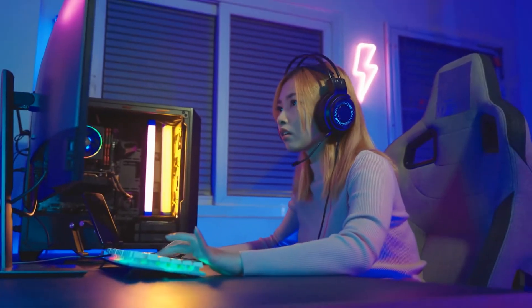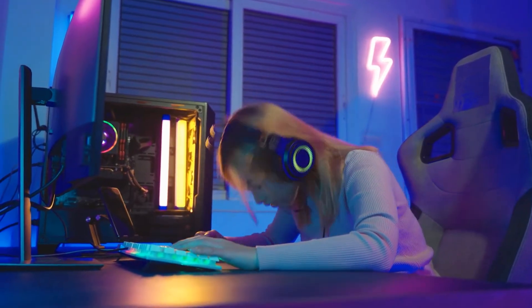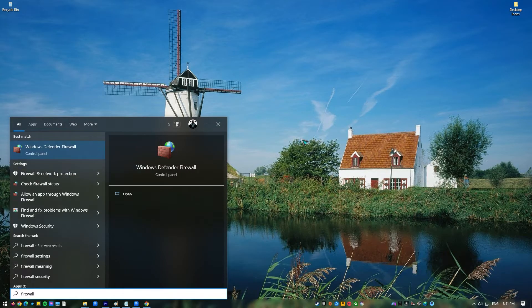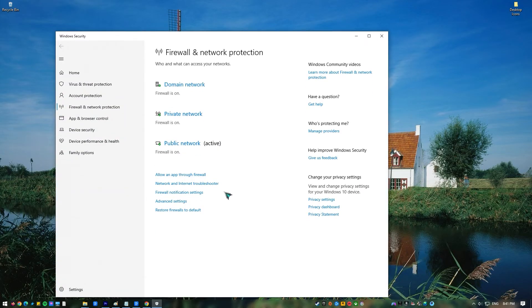Next, check your firewall. If the VAN 68 issue persists, check the Windows Firewall settings and make sure the game is allowed to run. Press the Windows key on your keyboard and type in 'firewall and network protection' in the Windows search box. Click the Open button on the right panel to launch the application, then click on the 'Allow an app through firewall' link.